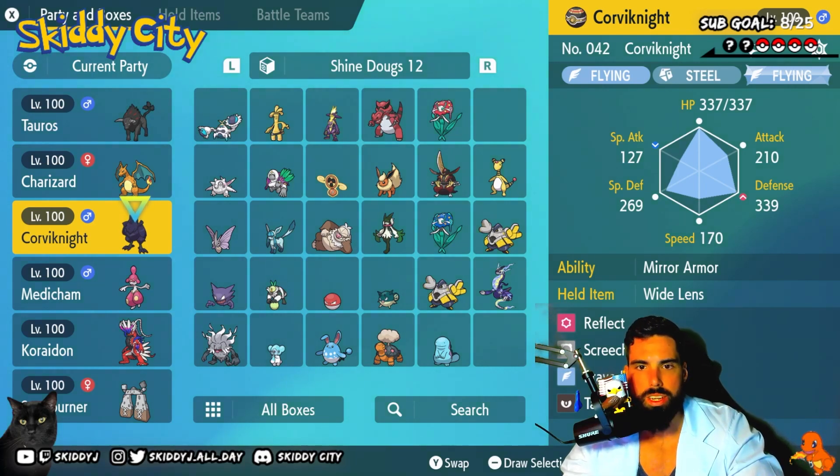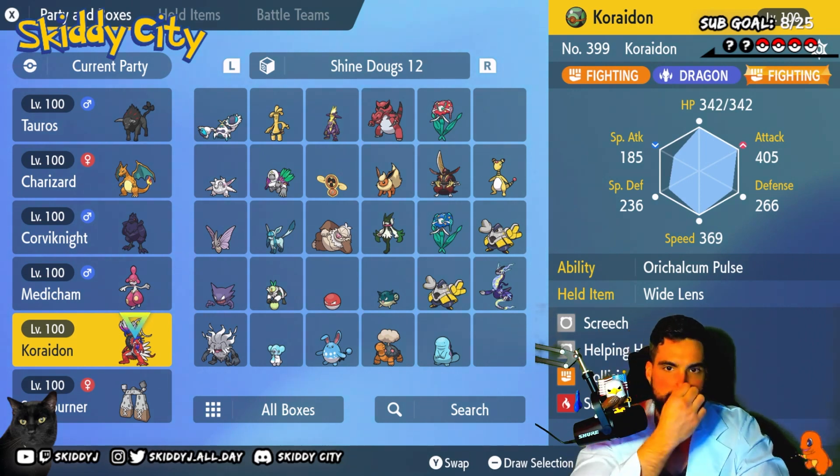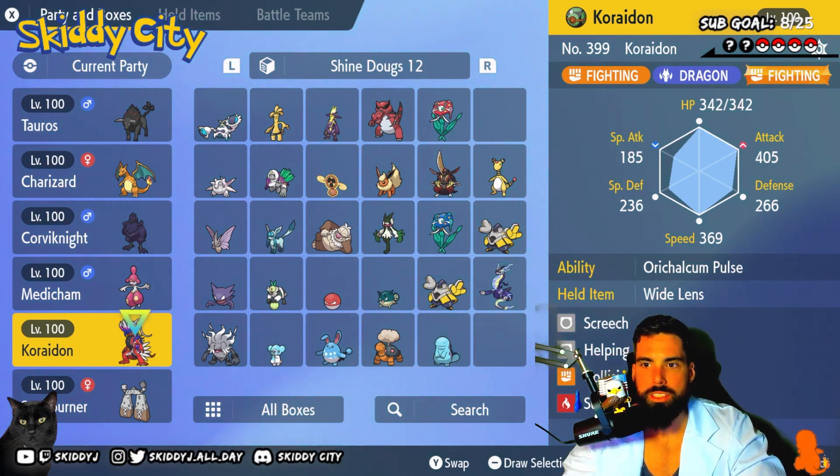That's why the Wide Lens is important. Carydon should also be holding a Wide Lens and have the move Screech. We need the sun for the damage boost and we need Screech to debuff the opponent. The way it plays out: Carydon uses Screech round one, Medicham Skill Swaps Charizard round one, Corviknight drops a Reflect round one.